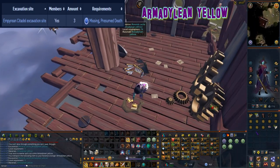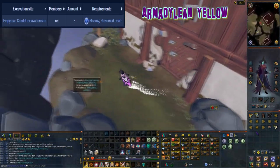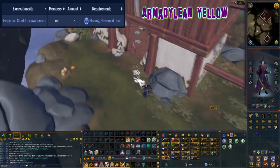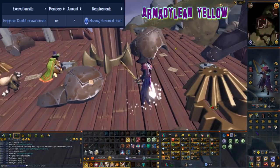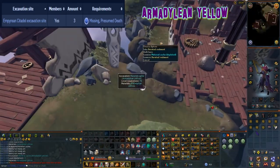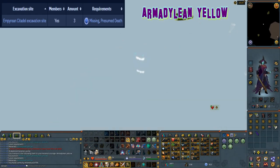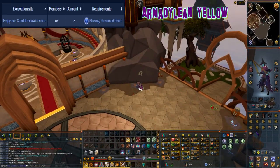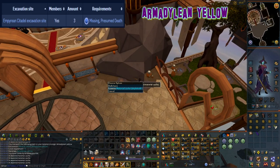This material can be excavated at level 76 arc and it can be found at three locations. Two spots are in the Stormguard Citadel: the Keswick Memorial excavation site has two caches and the Relay Station excavation site has three caches. It can also be found in the Empyrean Citadel excavation site with three caches, however it does require completion of the Missing Presumed Death quest to access that location.